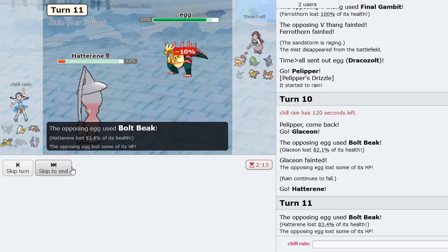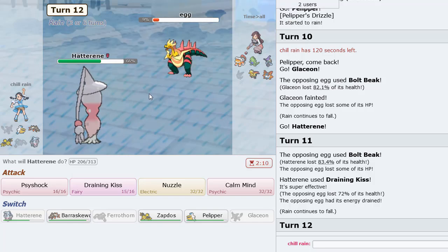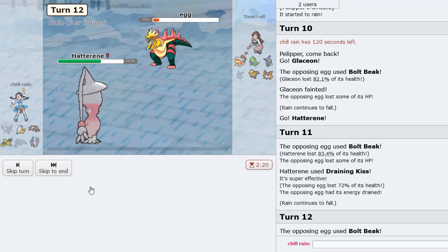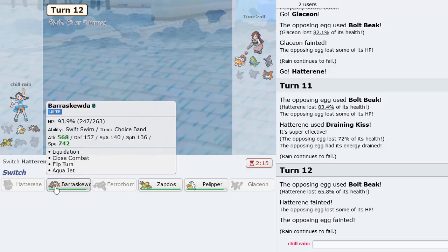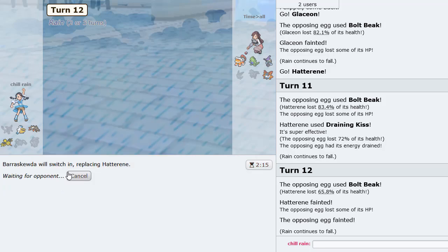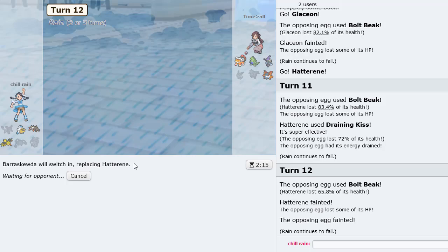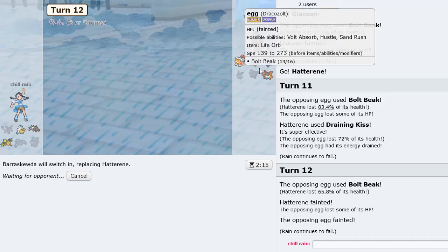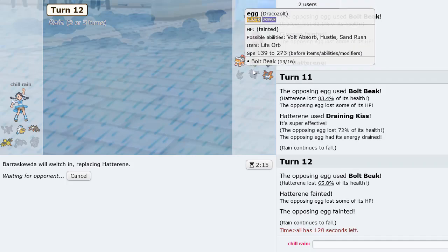Yeah we do live — nice! Dracozolt is a threat but eliminating it is definitely nice. That's gone — we can now go into Barraskewda. He's forced to go Tyranitar. Yeah, I think we win this game. I see Liquidation, Liquidation, Liquidation — all kinds of Liquidations. And I believe if I remember correctly, this Tyranitar was not Focus Sashed.